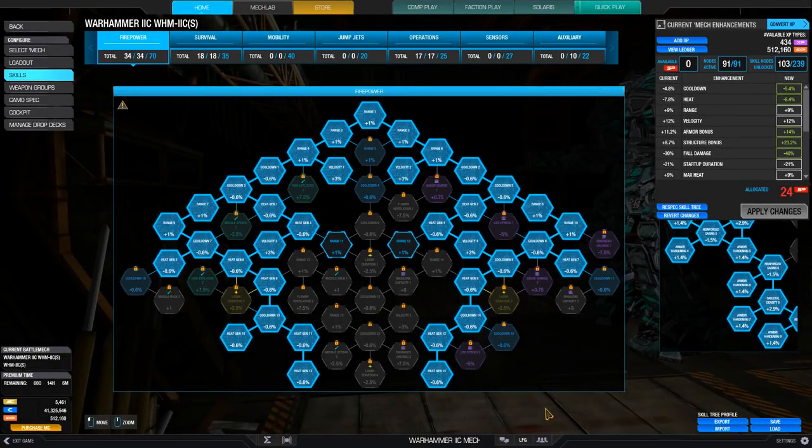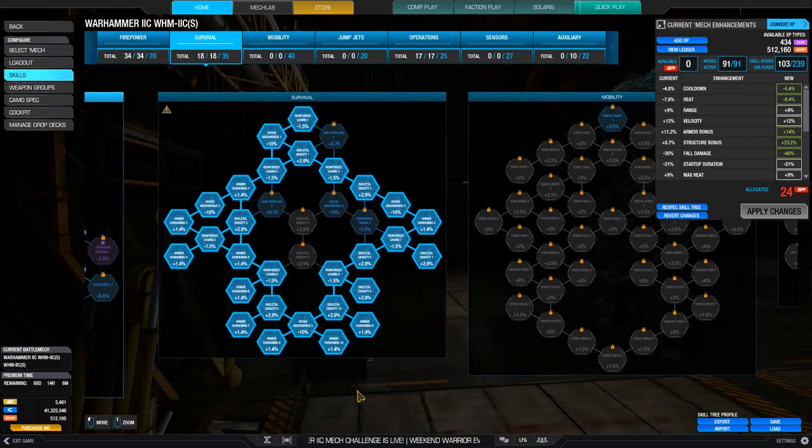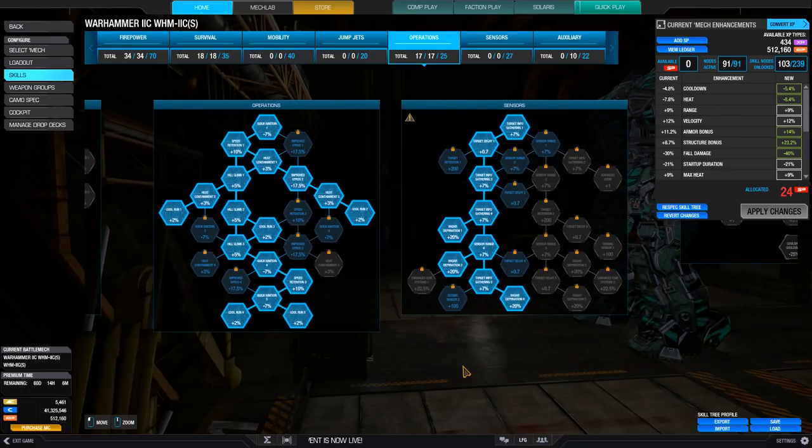For the solo queue skill tree, we're going to get nodes that increase DPS, accuracy, and some defensive nodes. If it were for Faction Play, I'd get the advanced zoom node and max out range nodes, as I showed in my Bludgeon video.